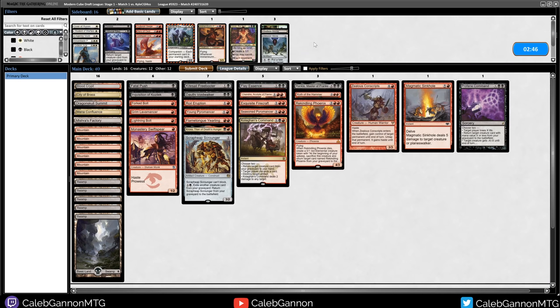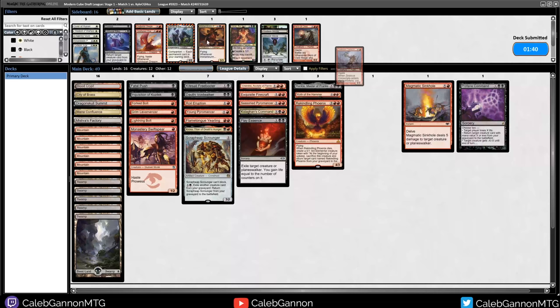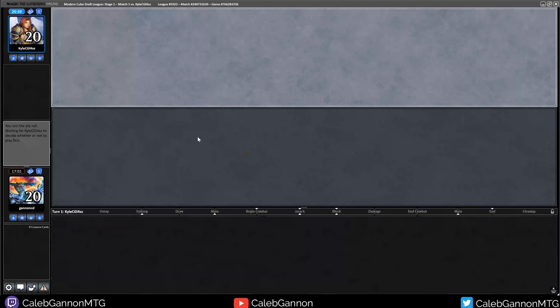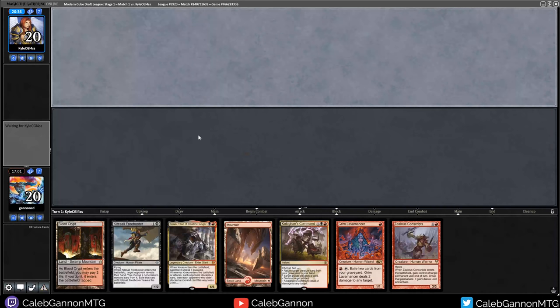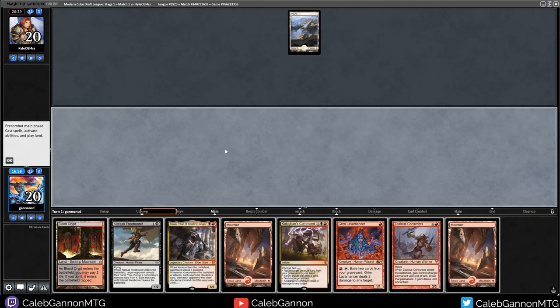I literally don't have any explanation. Hero of Oxid Ridge - creatures with power 1 or less can't block. I think we're just good. We have a lot of removal, interaction and stuff. Zealous Conscripts seems kind of bad against the tokens deck. Let's bring in our own Goldspan Dragon. The one time I try and bring him in it still doesn't work. This hand's good though. This should have been a Goldspan Dragon because they have a lot of tokens and things you don't necessarily want to steal with Conscripts.